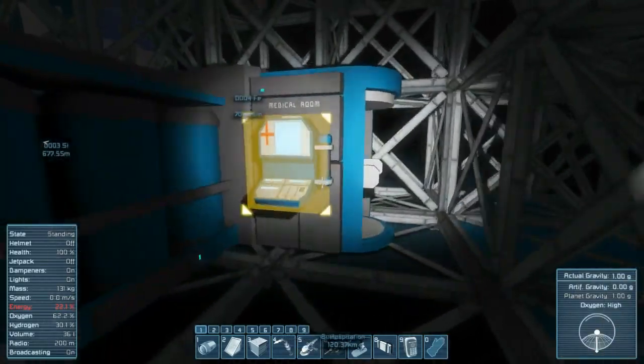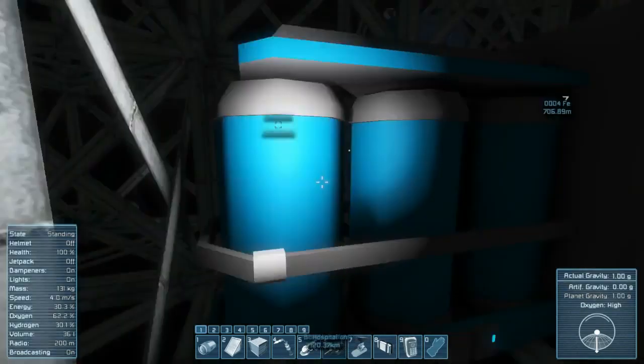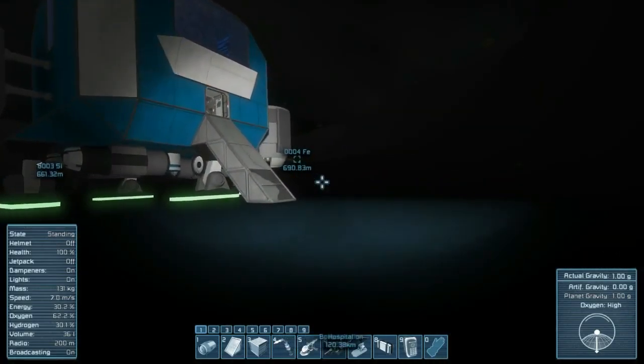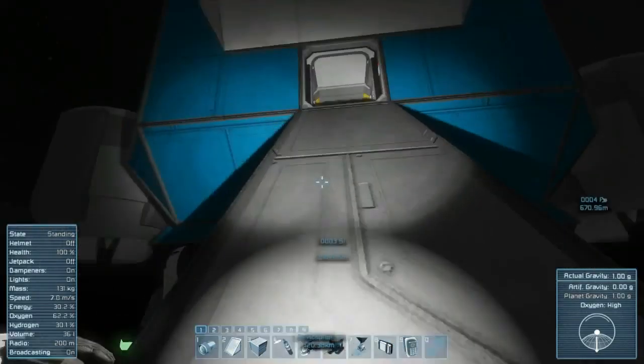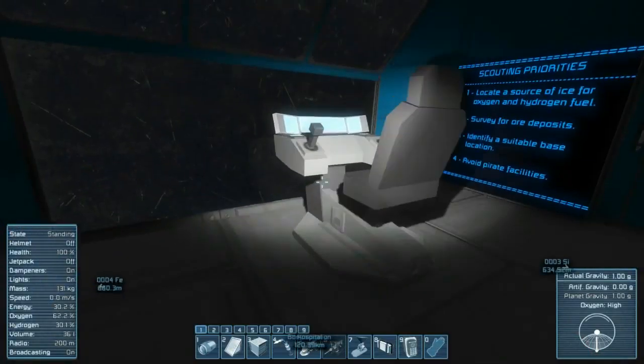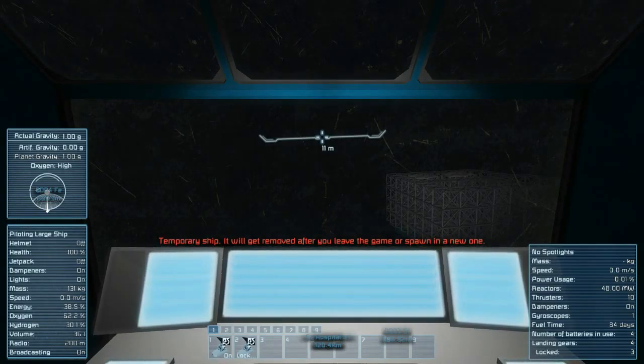Suit energy is low, so I'll show you how to recharge it. There are two ways: you can do it through the medical room — you'll see a yellow highlighted area. Just aim at it and press T. Energy is low. If I hold down T it'll eventually fill up — it's not as low anymore, it's at 30%.